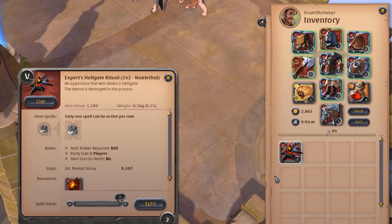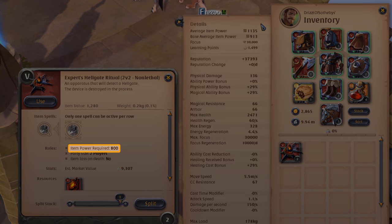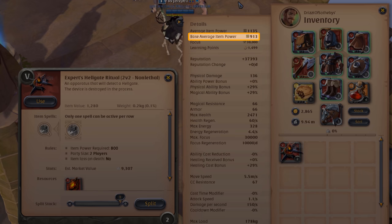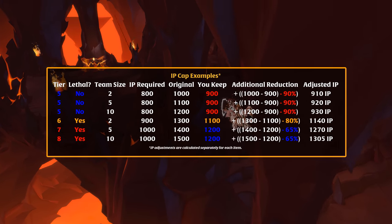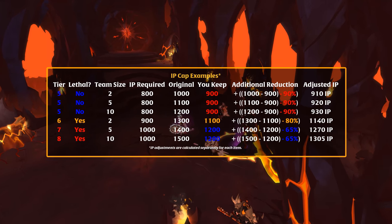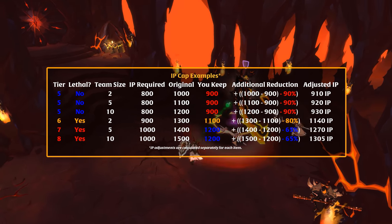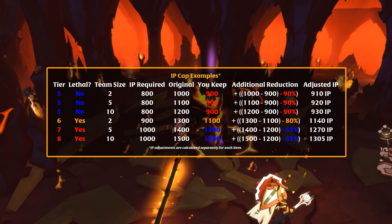To enter a Hellgate, you must meet the minimum base average item power requirement of the ritual. This stat does not include adjustments from things like mastery or overcharging, so you won't have to deal with opposing teams wearing cheap, overcharged gear. When you enter a Hellgate, your total average item power is automatically reduced based on soft IP limits, or caps. The intensity of these IP caps varies depending on the level of the Hellgate.